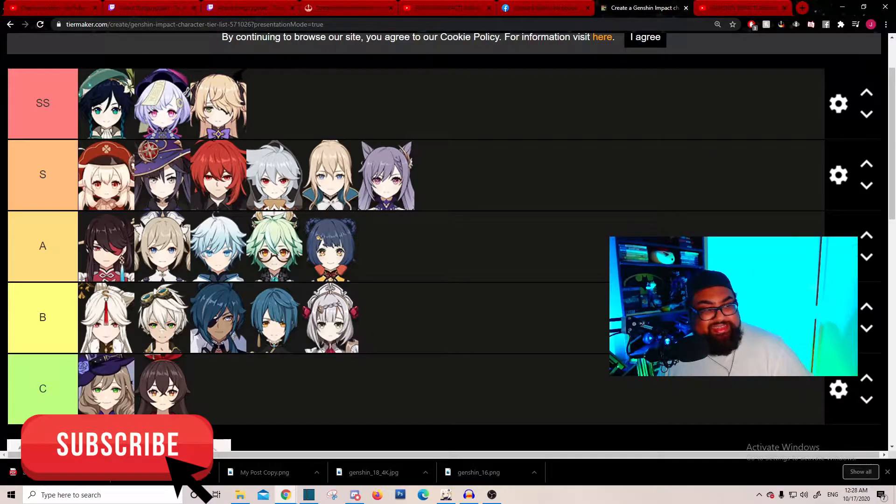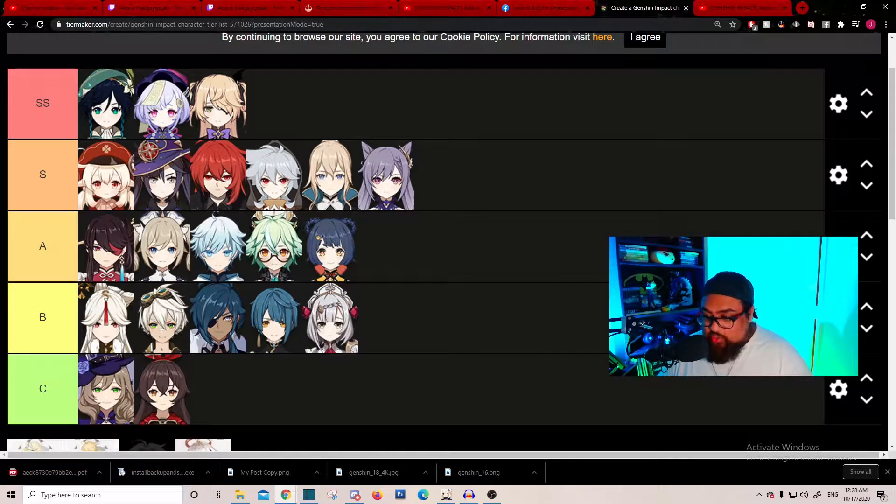Here is my presented tier list. We're going to talk about it and break it down. This is not just based on damage and utility — it's based on every aspect of the character: exploration, what they bring to the team on a four-man squad, reactive abilities, and so on. So anyone who sees the loop on the S placement, please don't beat me up.